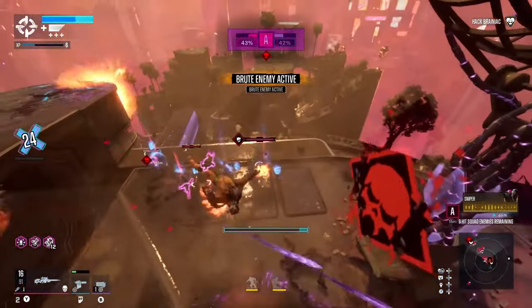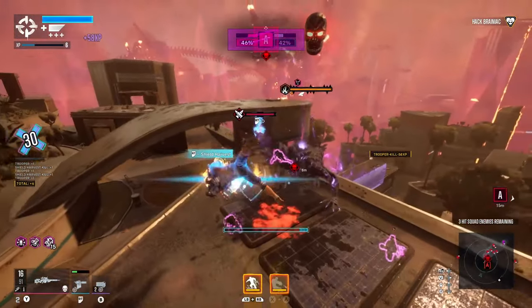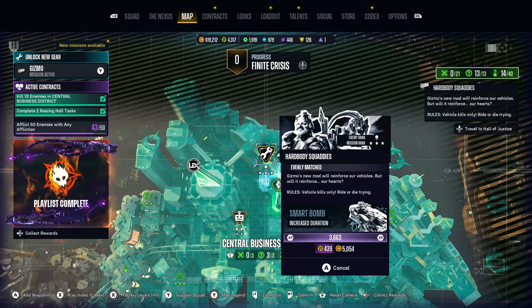However, the main one that you want to focus on once you get to the end of the campaign is the support squad quest line from Gizmo. Now Gizmo has three missions — you do the first one during the campaign and the second one is unlocked as you progress through it, but it's the third mission in this quest line that you want to pay attention to.